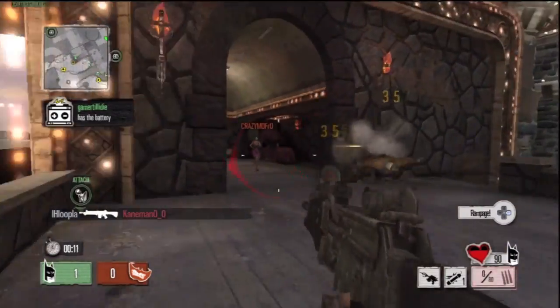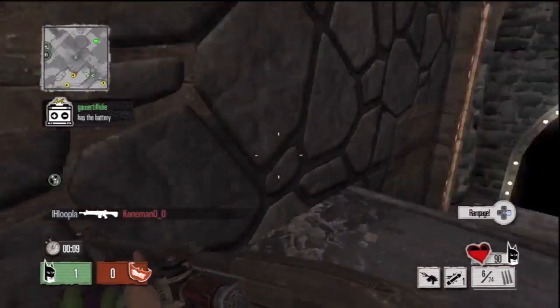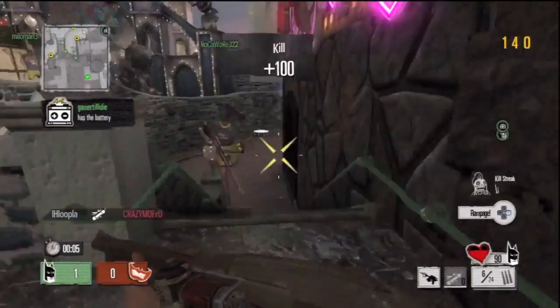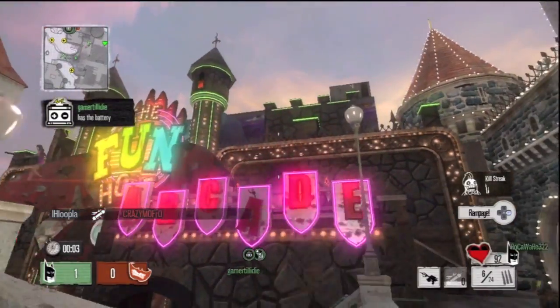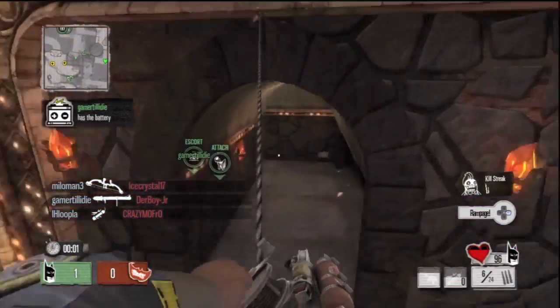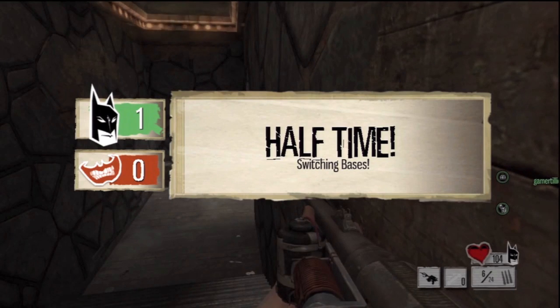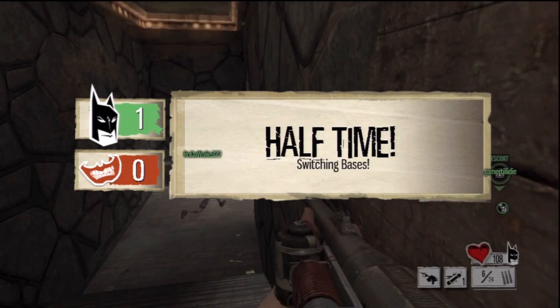Right here in a second you guys are going to see me use a secondary — I'm not really sure if it's big, but I'm using a pipe bomb, maybe I'll take out this girl in the final seconds. Thank you guys for watching this video. Again guys, Gotham City Impostors — they have an amazing website, their animation team is fantastic, WB did a great job, and my name is Hoopla. More videos coming very soon.